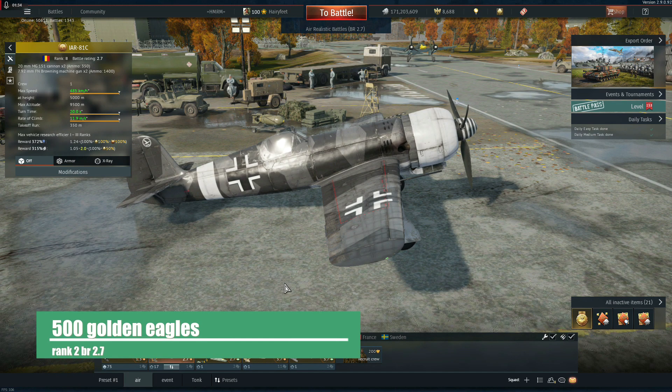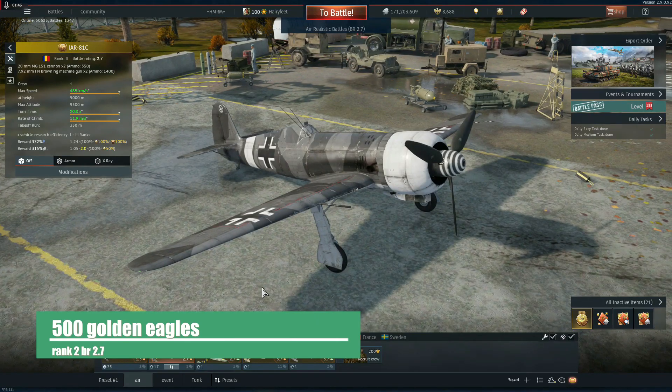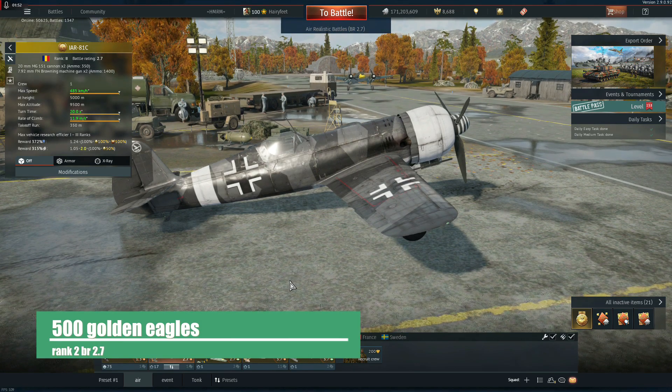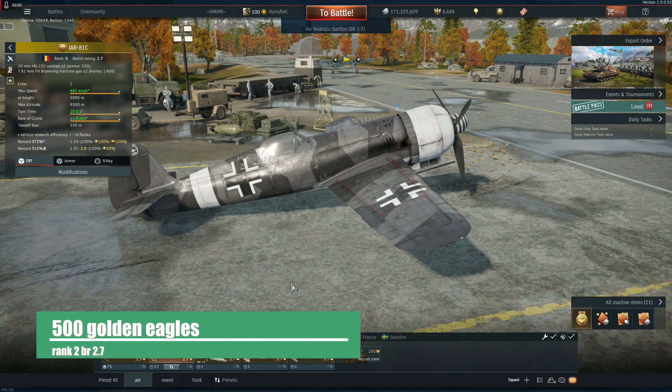Here's another one I find quite good — the IAR 81C. MG 151s at 2.7 BR plus 1400 rounds of MG ammo. I bought the Luftwaffe skin because, look at it — how could you not love that skin? But the original skin is quite lovely too. This thing also gets bombs and rockets, so it's versatile for ground forces as well. For the price I have gotten more than my money's worth — absolute blast. You gotta watch the dive speed because it compresses a bit, but it still hits like a freight train.